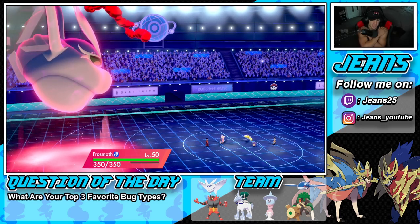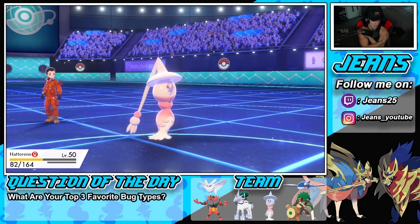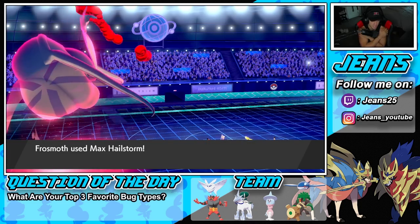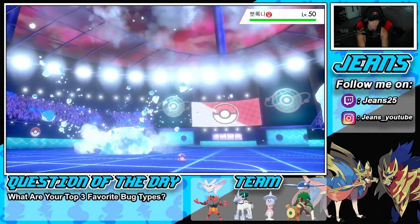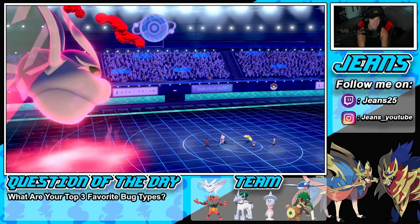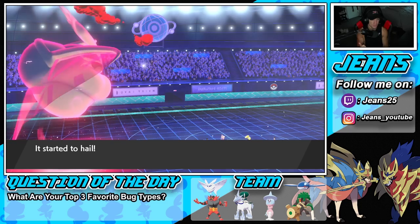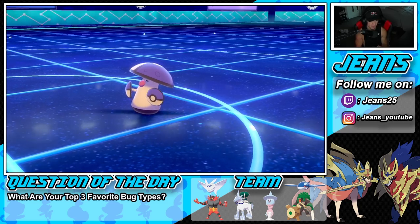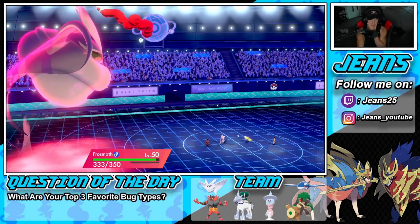Hailstorm's going to do a lot of damage. He's going for an Energy Ball straight into a Thunderbolt — there's no way he picks up the KO unless he's rocking Sludge Bomb. Hailstorm comes out, we pick up the KO, Frostmoth stays full HP, and we get off Trick Room. That's a beautiful turn for us — Trick Room is out and about.